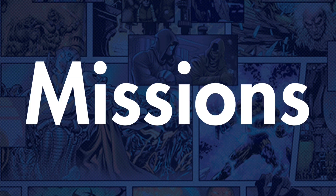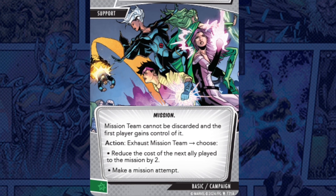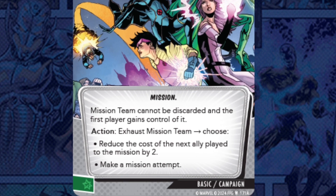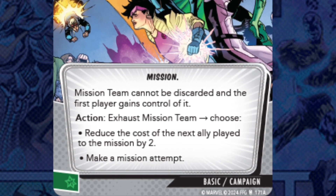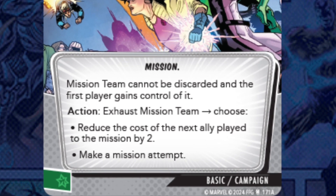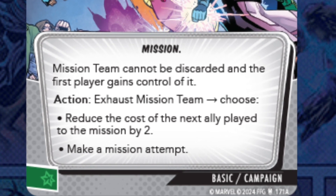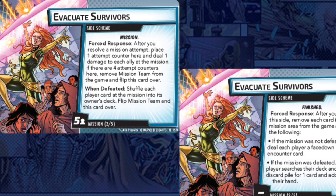Going back to bigger overall additions to the game, they revealed two very interesting elements of the campaign expansion. The first is a new side mission mechanism. There's a basic support called Mission Team that probably starts in play when you're playing with missions. It reads: Mission Team cannot be discarded and the first player gains control of it. As an action, you can exhaust Mission Team and choose one: either reduce the cost of the next ally played to the mission by two, or make a mission attempt.